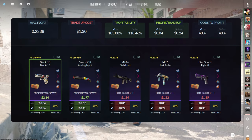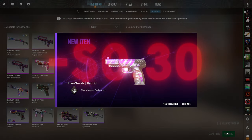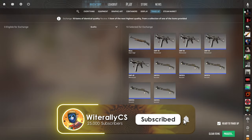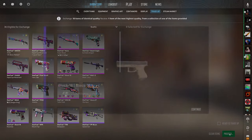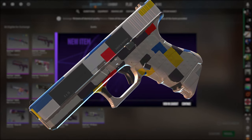The two profitable outcomes we're hoping for here are the Block 18 and the Analog Input. First attempt with a 40% chance — we get baited by the pistol, which is the worst outcome. On the second attempt, we see the Block 18 — let's go! That makes up for the loss and puts us in the positive.